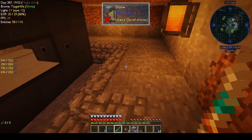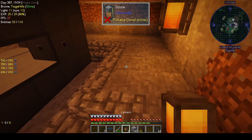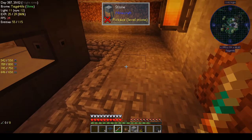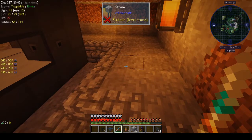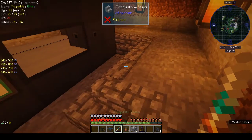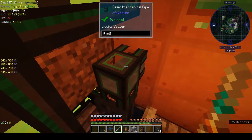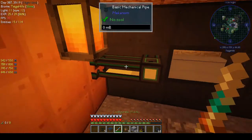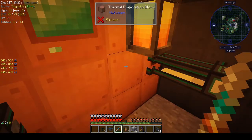What I discovered is that if you shift-scroll, it changes what the configurator does. You can configure it for gases - that must be a gas cable - or fluids, which would be for fluid cables like this, or items, if you had some kind of conduit.